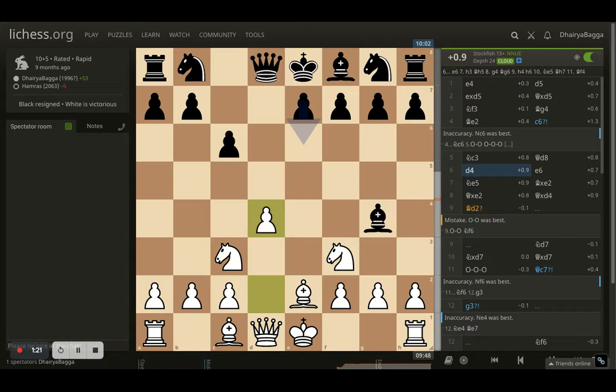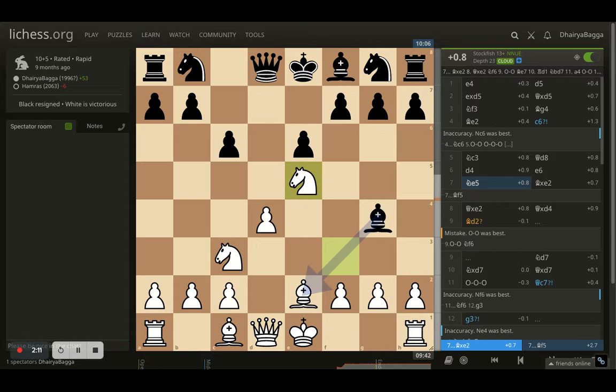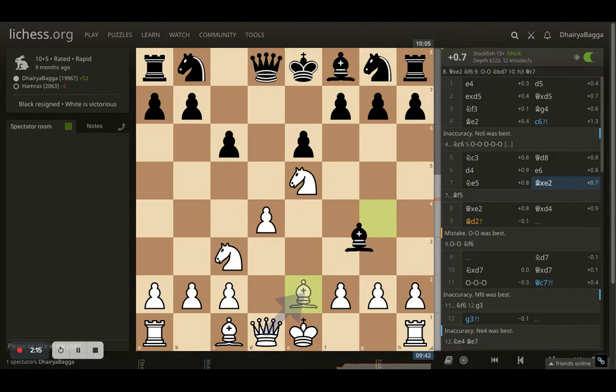After that, I went with d4, trying to break open and take control of the center, which would also let me develop the bishop. Opponent plays e6, trying to develop the dark-square bishop and maybe pin my knight again. Here I went with knight to e5, hitting the bishop and making sure the bishop has to be traded. If the opponent tries to save the bishop, it's bad because you allow the pawn to advance to b4, creating more pressure. So don't make such moves — instead, trade off the bishops, which is what my opponent does.